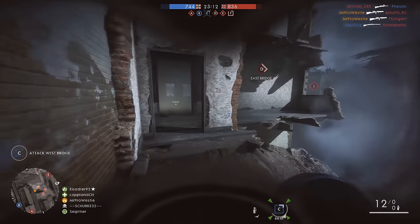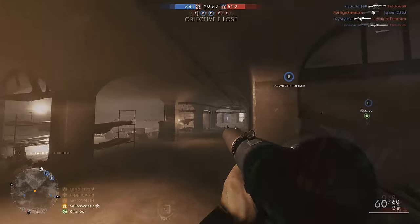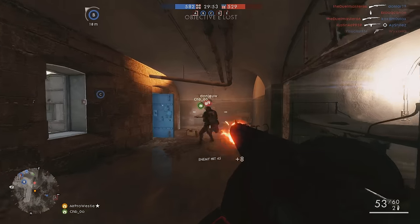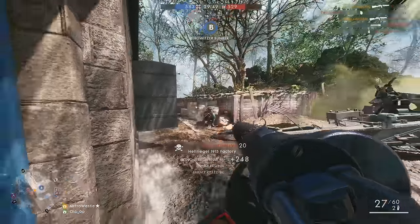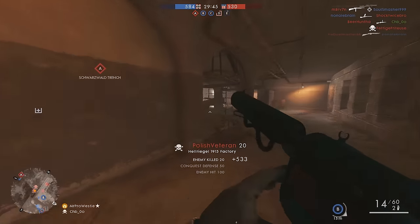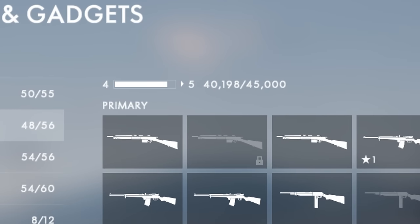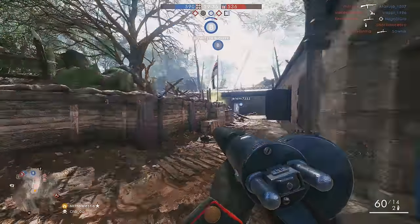As I mentioned, the Hellriegel is currently the end of class weapon for the Assault, and you need to reach rank 10 within that class to unlock it. Now unhelpfully, there are only a couple of mentions of the current progression towards the next class rank in the whole Battlefield 1 UI. Here's one inside three sub-menus of the Soldier menu, so it's really not very easy to predict how far off you are from achieving rank 10.